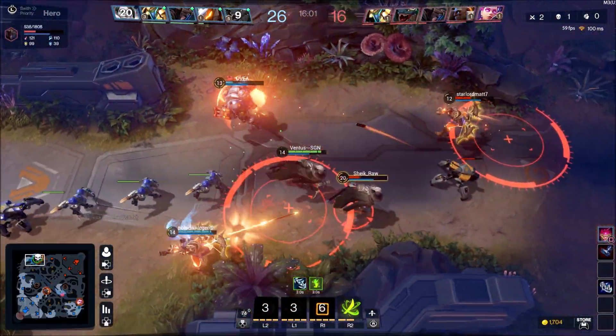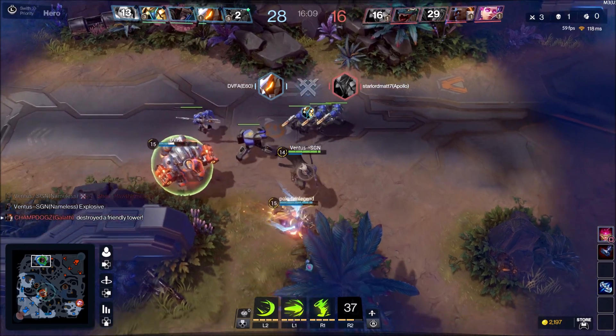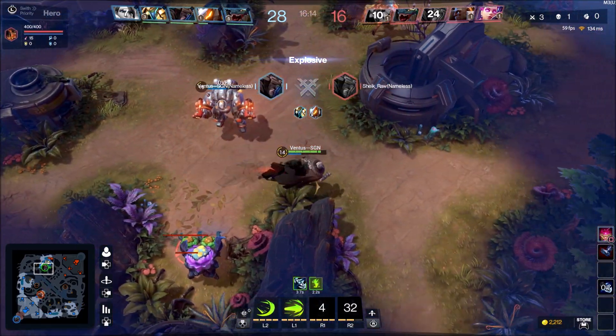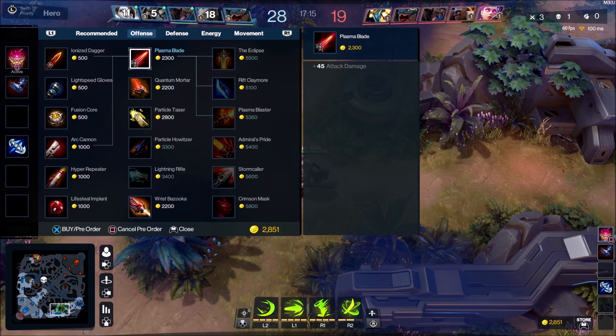I saw a fight going on in the top lane so I went ahead to try to get an easy pick, got that kill, and we won that team fight right there. I'm level 14 and still don't feel comfortable enough with where I'm at. I should have taken that camp but I wanted to go back and get another item.